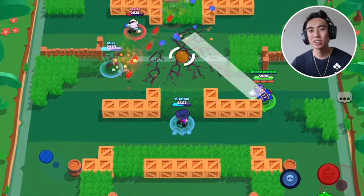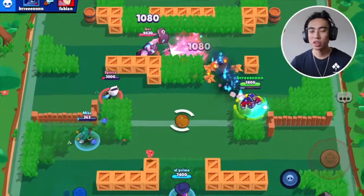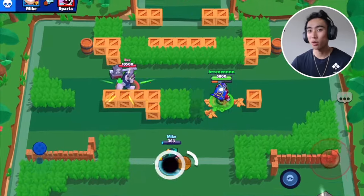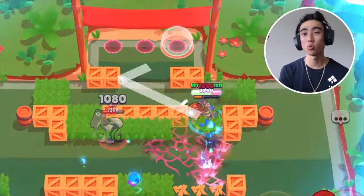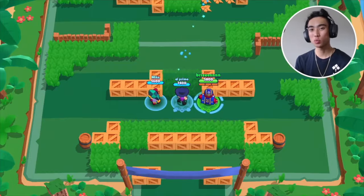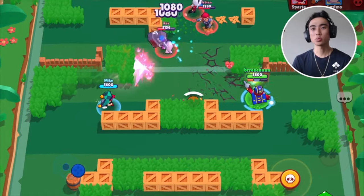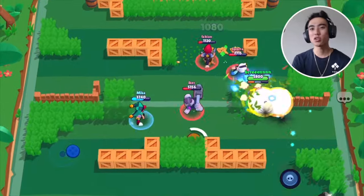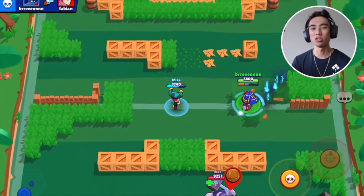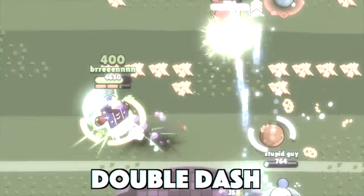Now for the moment you've probably all been waiting for — how to do a double dash, triple dash, or quadruple dash. Whenever you're planning to do some kind of crazy dash chain, it's important you always start off with your super. The first step is starting off with your super. The second tip: right before your first attack hits, you want to go ahead and use your super — this way, right as your attack lands, you will have your next super ready to use. So the order is: use your super, use your main attack, use your super, then your main attack again. This is what you call a double dash.